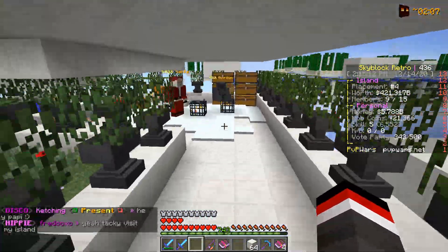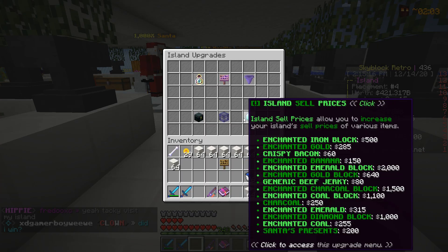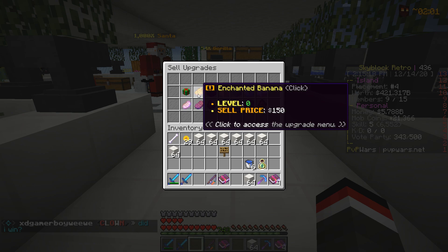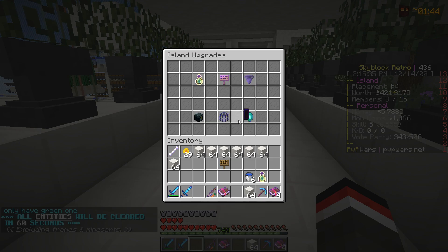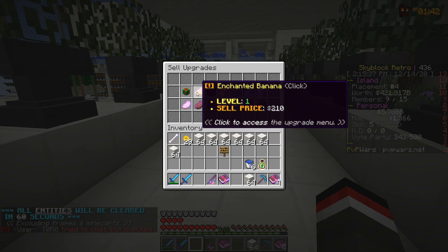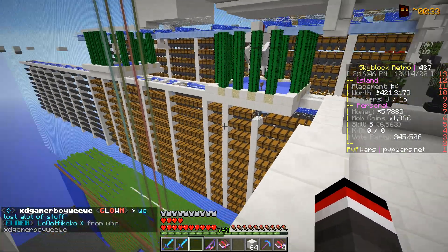We have 21,000 mob coins, so we're going to go into sell upgrades and upgrade our enchanted banana. Now in slash is upgrades we got level one on the enchanted banana upgrade - we went from 150 dollars per to 210 dollars per. Not too bad.